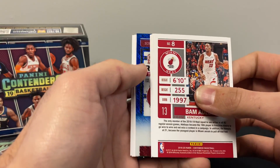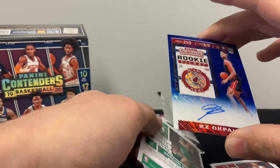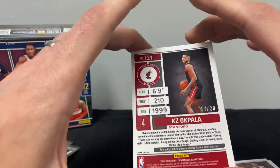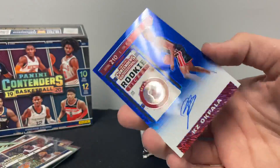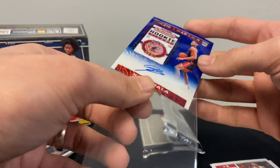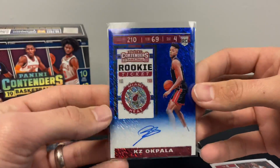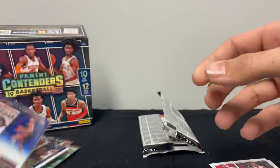All right — KZ Okpala, KZ Okpala, 17 of 20. Now the question is: who is the gold auto? Is it a rookie? Is it a vet? Is it another KZ Okpala? Hopefully not.